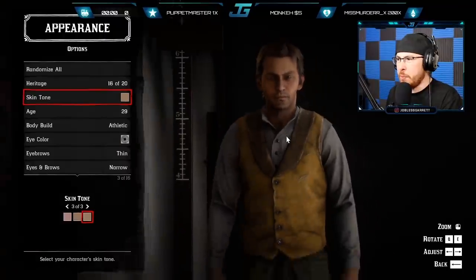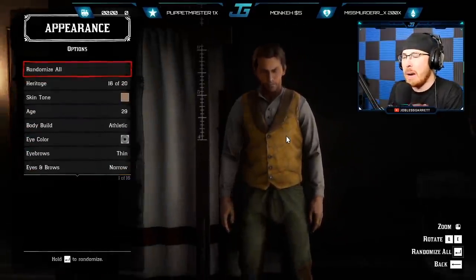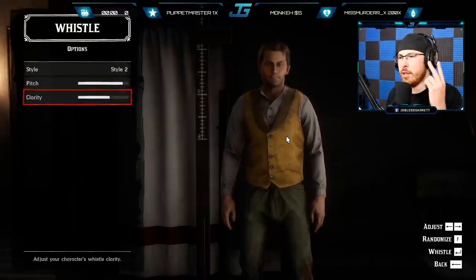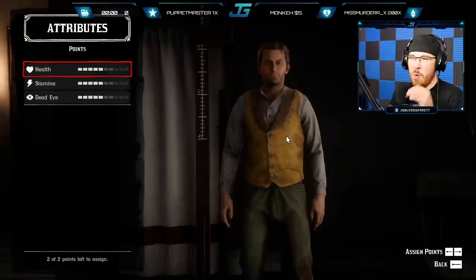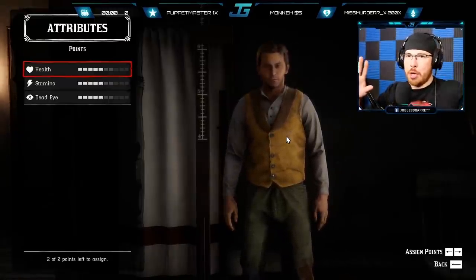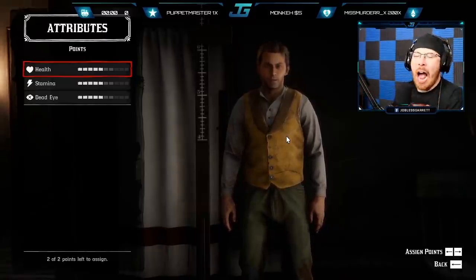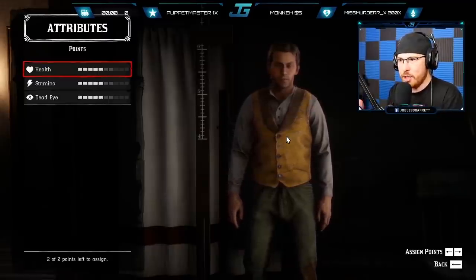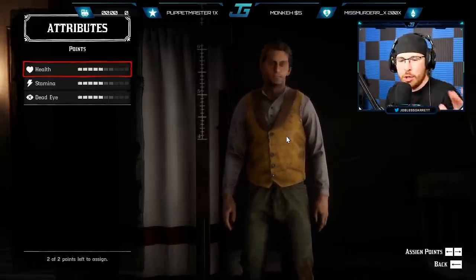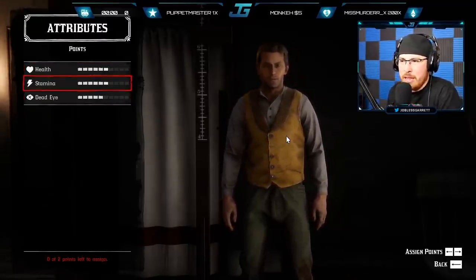I think we're good to go. He looks pretty decent — seems like he's super normal and simple, but that's just the type of dude I am. We're gonna roll with this bad boy. Attributes — I'll tell you what, in Red Dead Online using dead eye isn't super common unless you're super into PvP, out here sweating, pounding down Gatorades. So we're gonna put into health and stamina, just do a little bit like that.